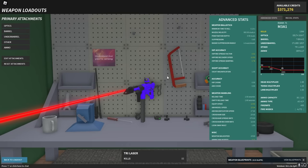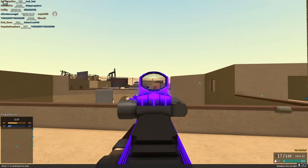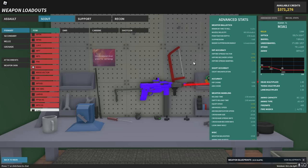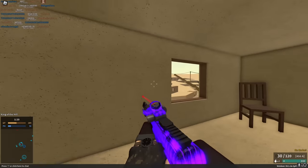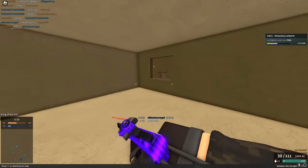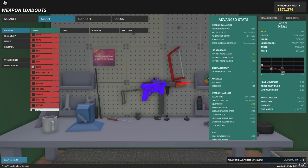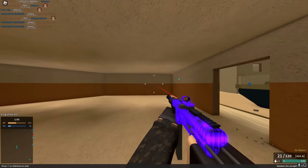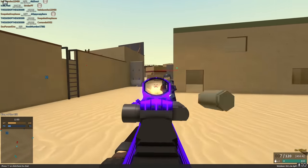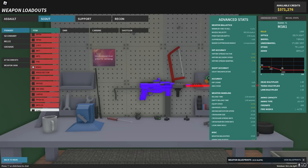The M3A1's muzzle velocity is down from 1500 to 900 — very reduced — but it has no recoil. It has a 1.2 torso multi, giving about a 100-stud two-hit kill to the torso and around 70-to-80-stud two-hit kill to the limb. So the M3A1 is actually getting a buff overall. It still has perfect hip fire, but do not use it past three feet because the muzzle velocity is terrible.